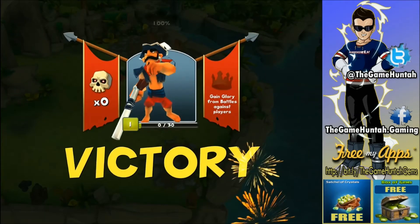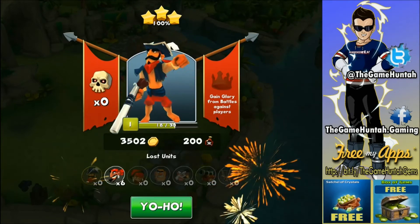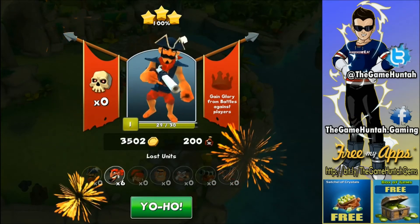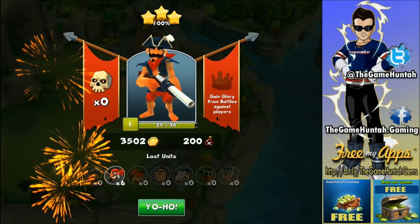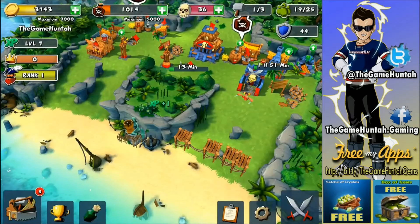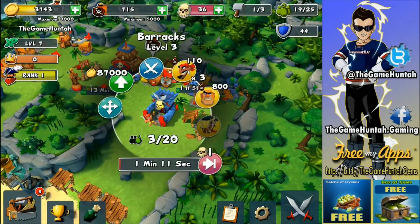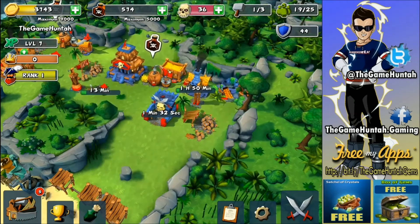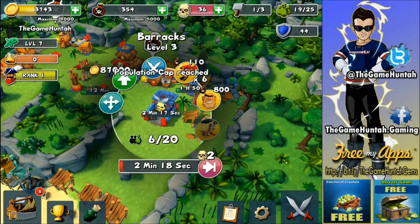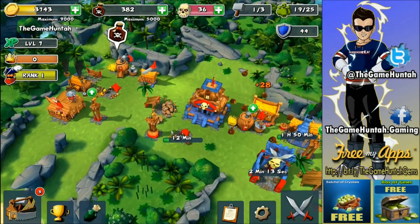Victory is ours! Nice. We can level up our leader too — still level one, come on level two! Give me one more point — that's bologna, you've got to be kidding me. That was an interesting attack. I can see how important the leader is with that extra damage. I'm going to get some more troops ready — 19 out of 25 population, not too bad.